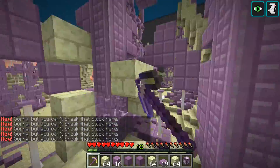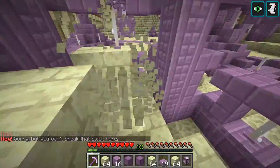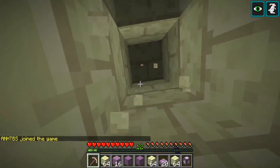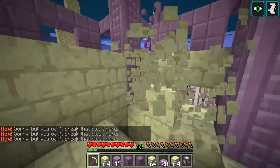As byproducts we also got a stack of endstone, 28 purpur blocks, 30 purpur stairs, three end rods, and a chorus flower, which adds up to just over $4,000.